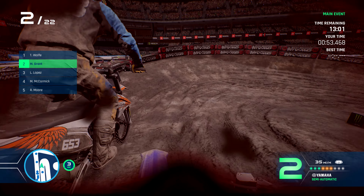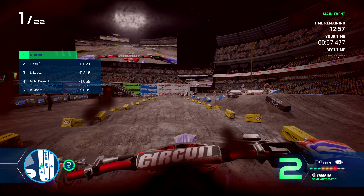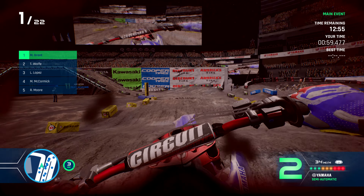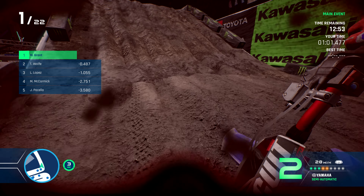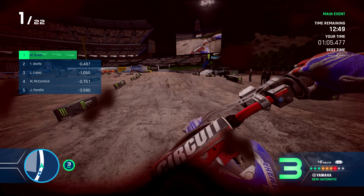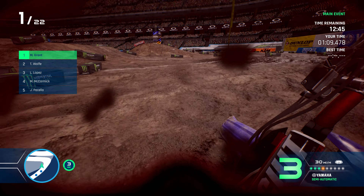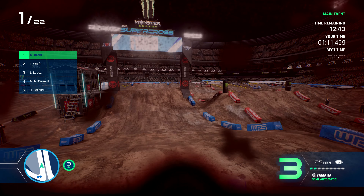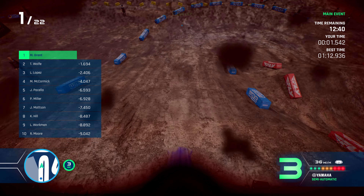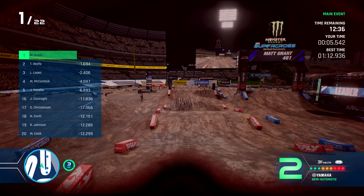I used a little bit of a red accent on the handlebars and on the grips — something different I tried. I really like it actually, I think it looks like a nice combination. You've seen my rider at the beginning — it's actually me using my own likeness, rocking the number 461 because that's my social media handle. 47 is the number I use in motorbike games, but with Supercross sporting three numbers it made sense to use the whole 461.